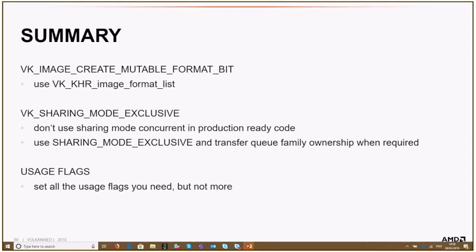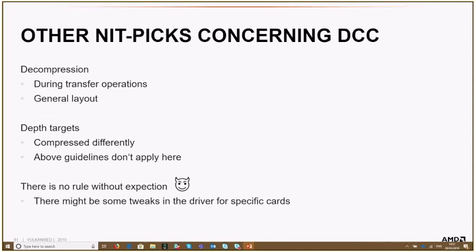To wrap up about enabling DCC: if you use the mutable format bit, it's only fine if you also use the image format list extension — I always recommend using it together. Use sharing mode exclusive. You can use sharing mode concurrent for early versions of async compute, it's fine and makes things easier. But for production-ready code, I recommend using exclusive sharing mode and transferring queue family ownership properly — it's usually more performant than concurrent sharing mode. And use only the usage flags you need.